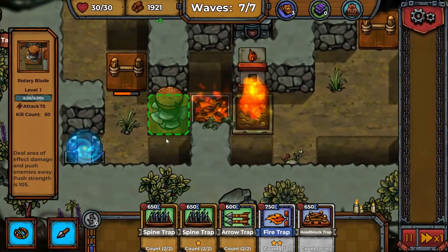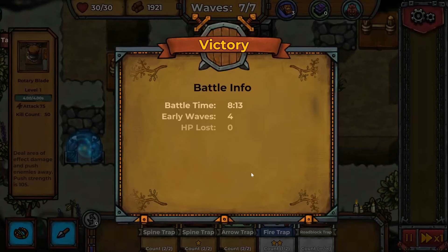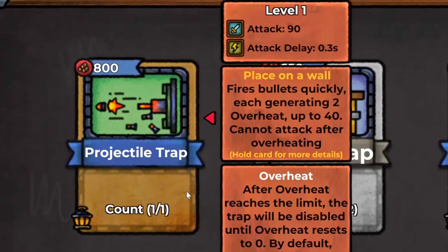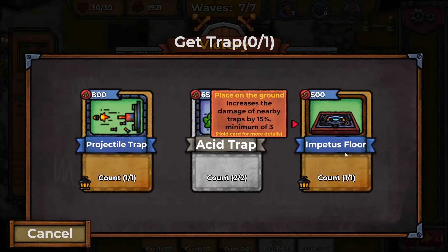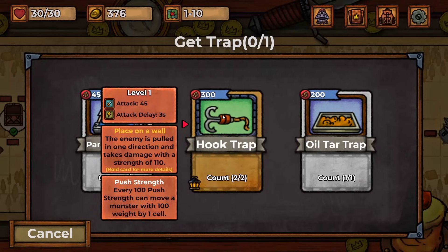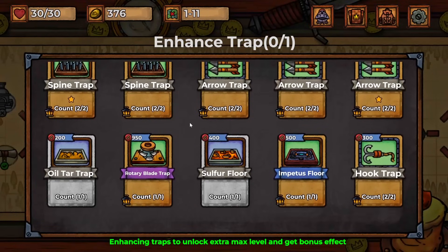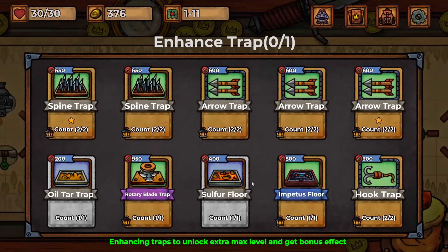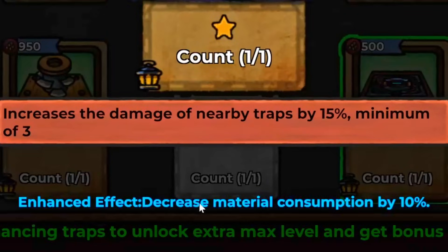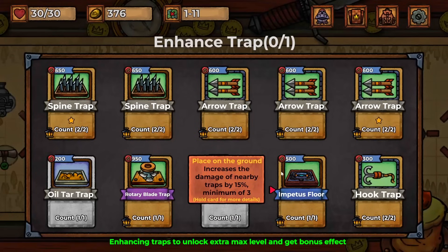The rotary blade has a huge delay so it's not the most efficient — nothing is as efficient as fire. Ooh, a projectile trap that's a straight-up gun! We can get an impetus floor that increases the damage of nearby traps, and a hook trap that pulls things — that'd be fun. Enhancing the impetus floor decreases material consumption, which isn't as exciting, but it is expensive as it is, so we'll enhance it.